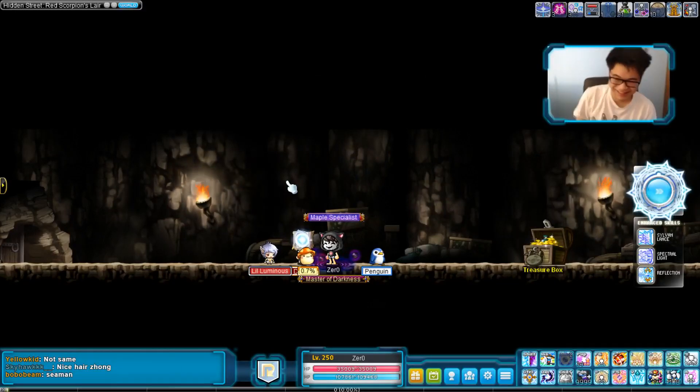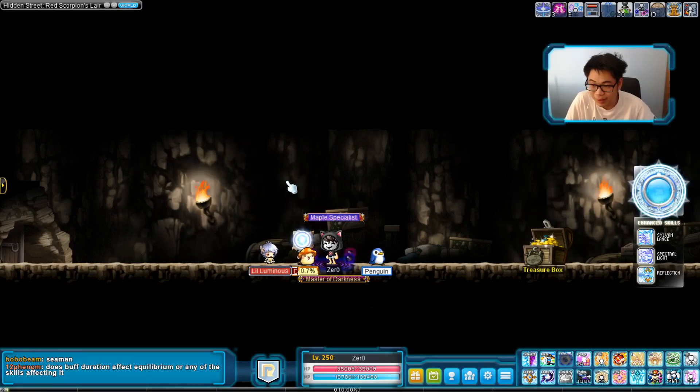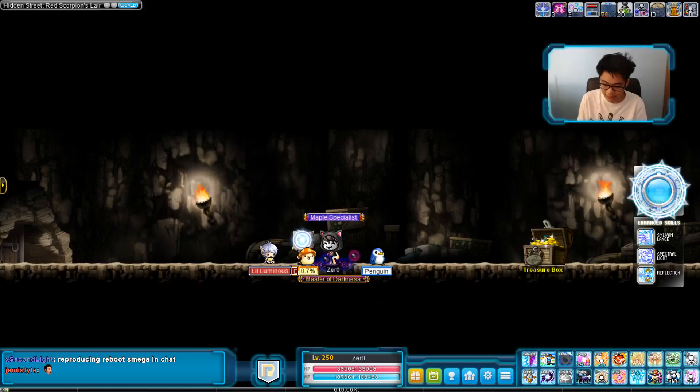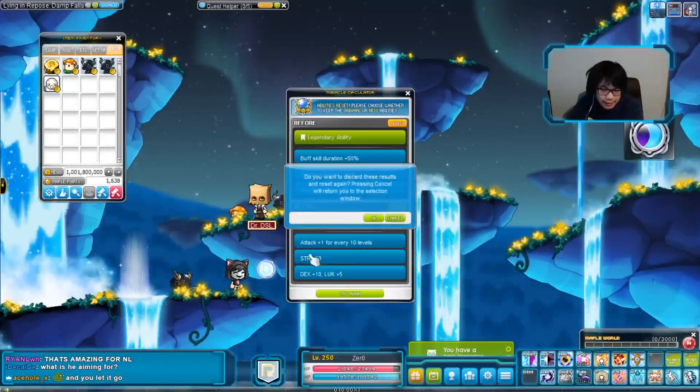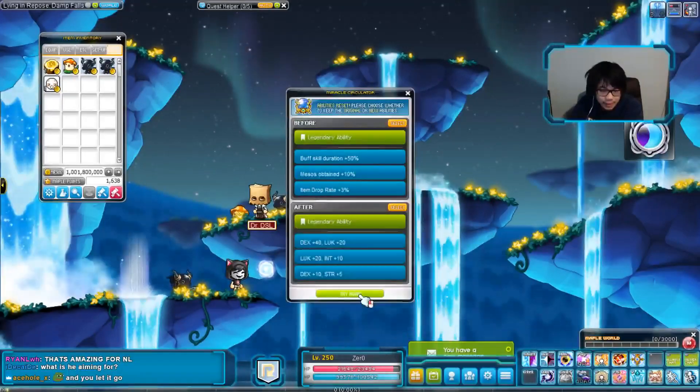What is going on guys, it is Zero and today I have an Inner Ability video for you guys. Before we start, I just want to talk a little bit about Luminous and what is best for Lumi's Inner Ability. So originally I thought that 50% buff duration was the best line that you could get on the first line for Lumi.